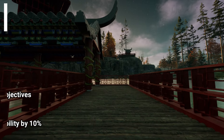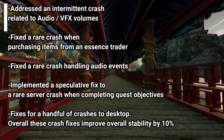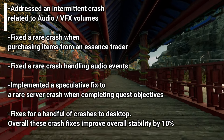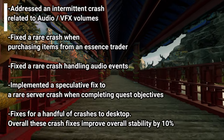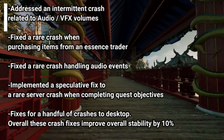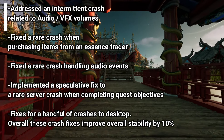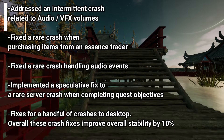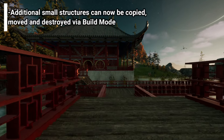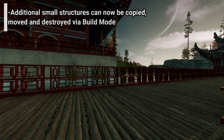Firstly, for our progress blockers: the team was able to address an intermittent crash related to audio and VFX volumes. They fixed a rare crash when purchasing items from an essence trader, a rare crash handling audio events, and implemented a speculative fix to a rare server crash when completing quest objectives. There are fixes for a handful of crashes to desktop. Overall, these crash fixes improved stability by 10%.